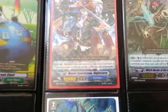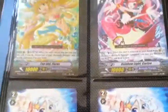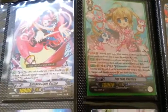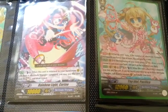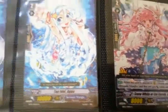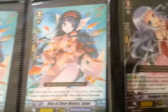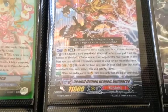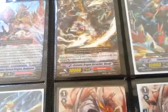All my cards are in really, really good condition, so just message me about my cards and I'll get back to you as quickly as I can. And that is an SP Pacifica — Pacifica — and an SP Sealed Demon Dragon Dungaree. That's a promo.